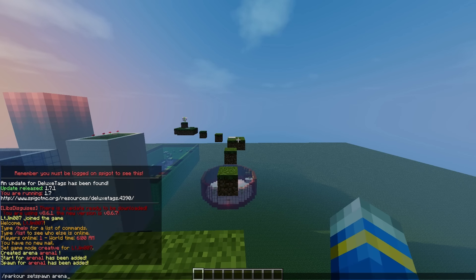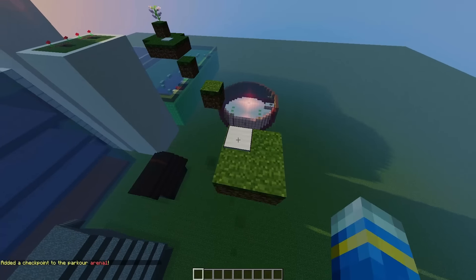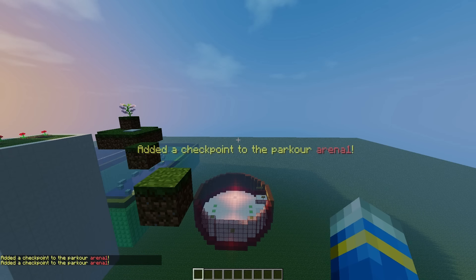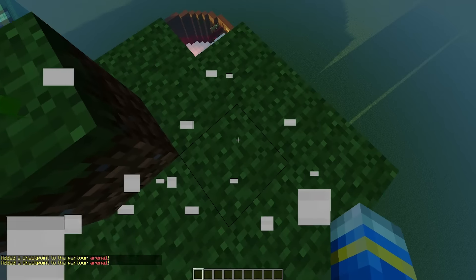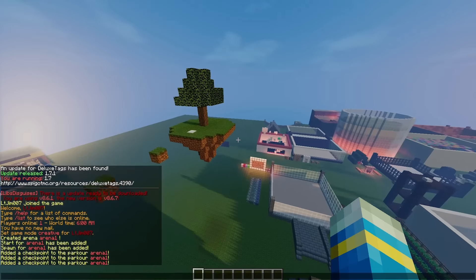The way to set checkpoints is: parkour set point followed by the arena name. You just repeat this command for every single checkpoint, including the finish line, until you have set all of those.